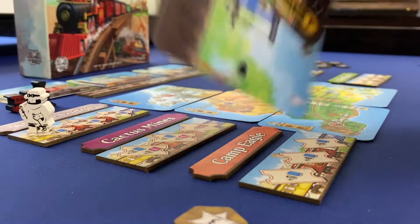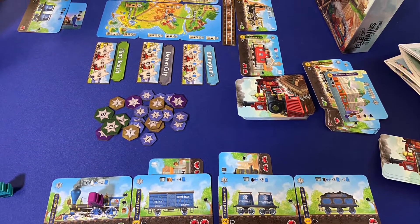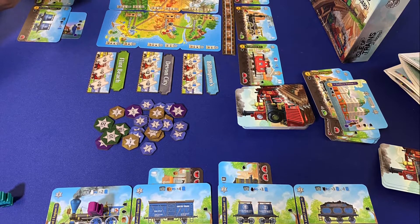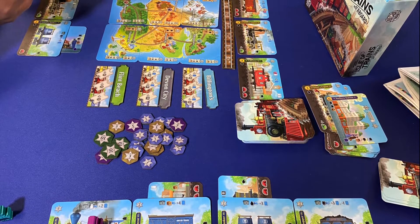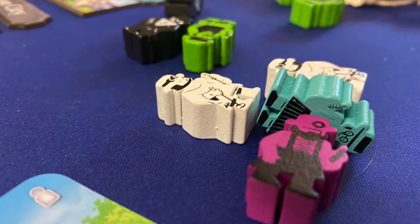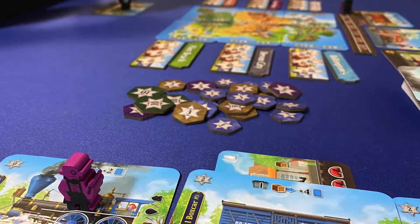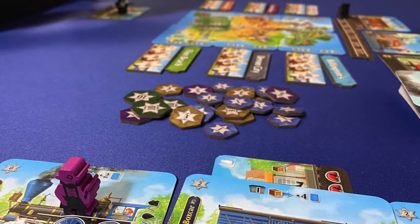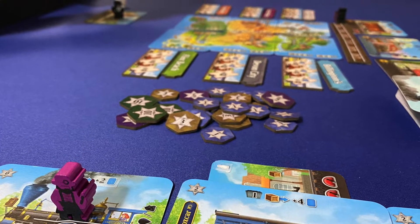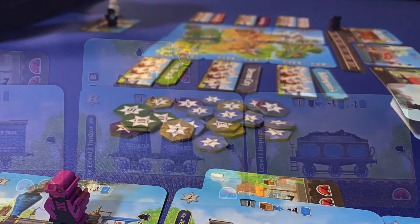This is a game of actions. There is no board. There are no routes. Even the map in the middle of the table is a collection of contracts that, when delivered, are claimed by the player, pushing the game closer to the final round, though visitors can still be delivered to those locations. This game is all about using your two actions each turn to pivot one thing into the next as efficiently as possible, which is where there's a bit of a twist to the game.